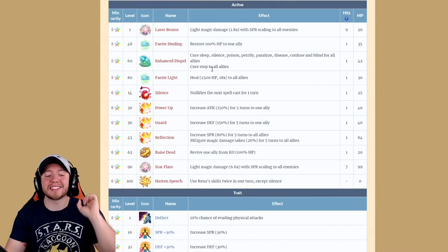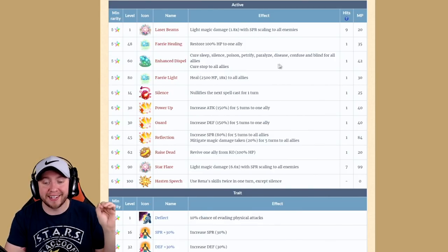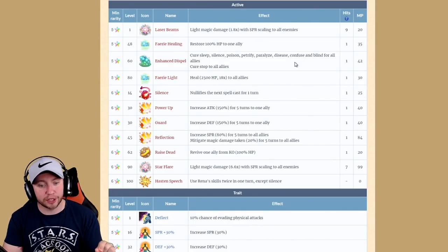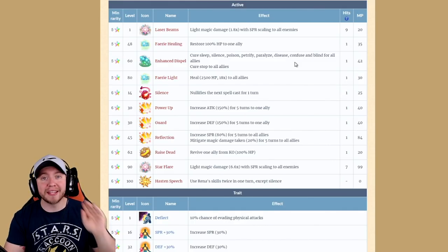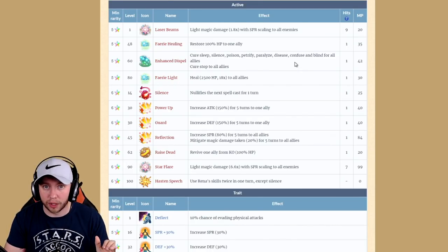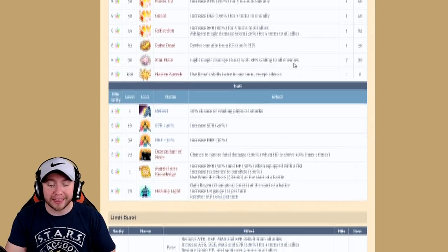She has Raise Dead — a 100% full-life raise that can be cast twice in a turn, which is important since dual white magic cast won't work here; you'll be relying on Hasten Speech. She also has an incredible ability that cures sleep, silence, poison, petrify, disease, confuse, and blind for all allies — and also removes Stop. Stop is something that's going to start hindering you soon, and you'll need to watch out for it.